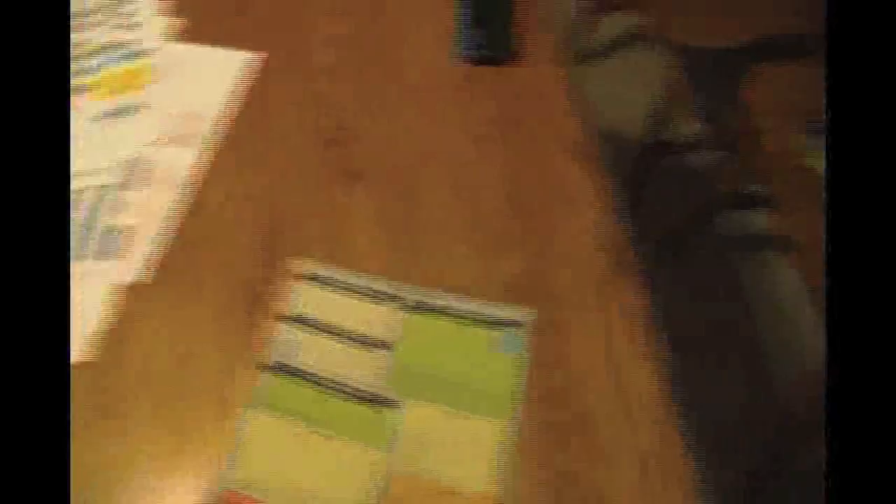It comes with a ten-sided die and GMT baggies. There are several different cheat sheets — a naval chart and others — that you can use with all of the Eastern Front games. They're full color, which is nice. You also get a turn record track, all on good card stock.